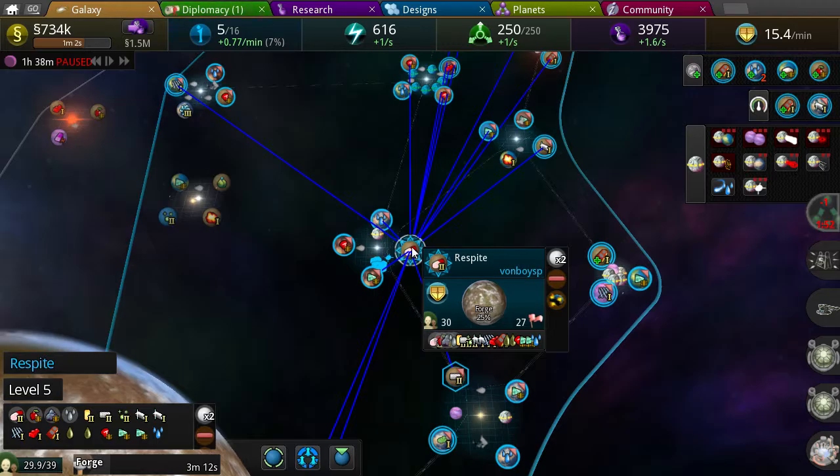I think I'm going to end it here for now. I basically just did a lot of expansion, got one of my planets to level five, and I'm building lots of factories and forges on that planet to get its labor generation up so I can build some nice fancy fleets from it.